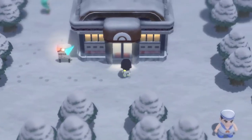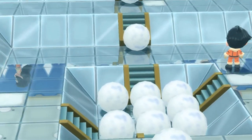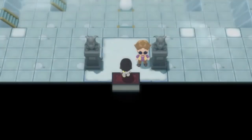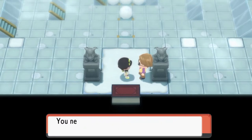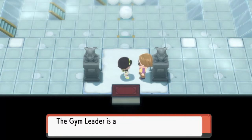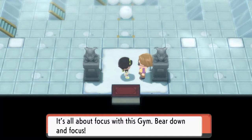Let's go straight to the Snowpoint Gym — and bam, as many of you can see, yes, the same puzzle as last time is still here. Talking to this guy: 'Hey there, champ to be — do you see the big snowballs placed here and there? You need to slide on the ice with enough momentum to crush them. The gym leader uses ice-type Pokemon.'